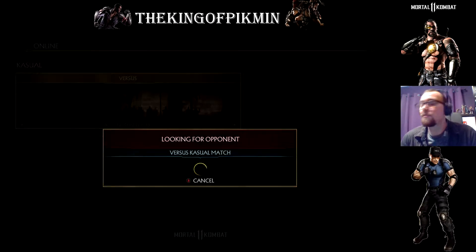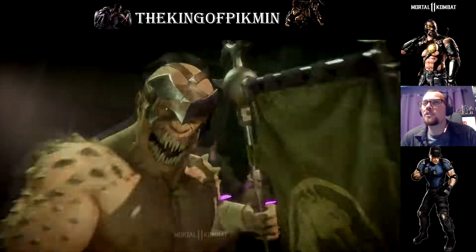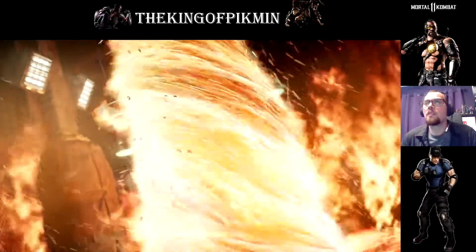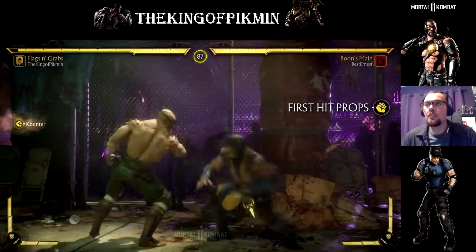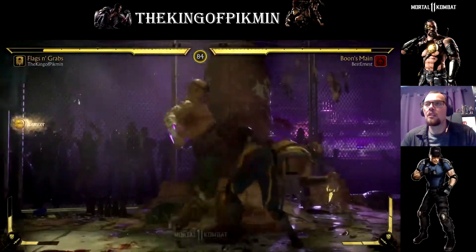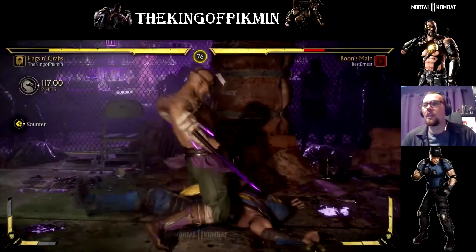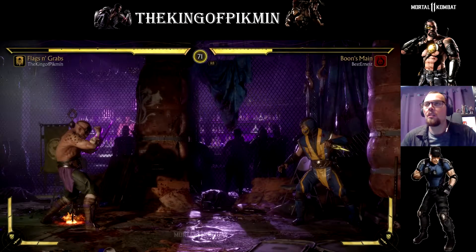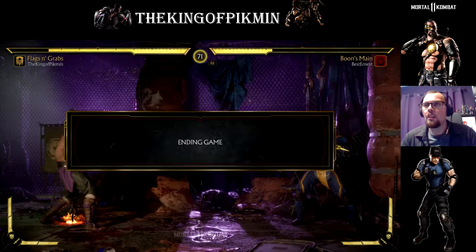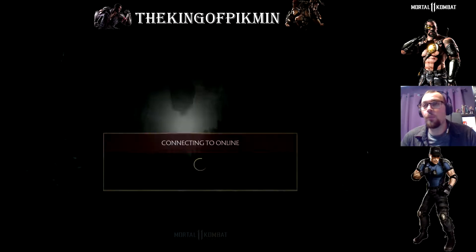We're gonna find another opponent. We got ourselves a Scorpion player — I'm not sure what abilities he's got, we'll have to see. He's a maniac. Teleport. This guy's scary. We're going low into the flag — I mistimed it but you know. No way. I don't know if he quit or if we actually just de-synced there, but we'll find another one.